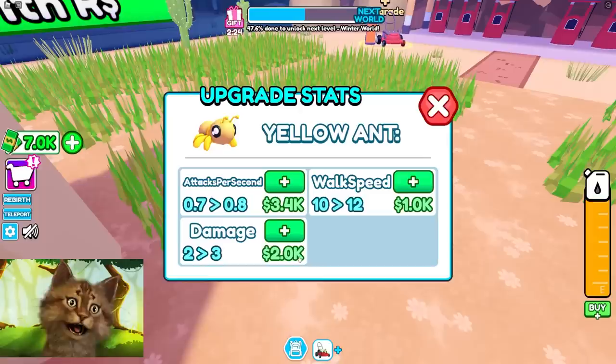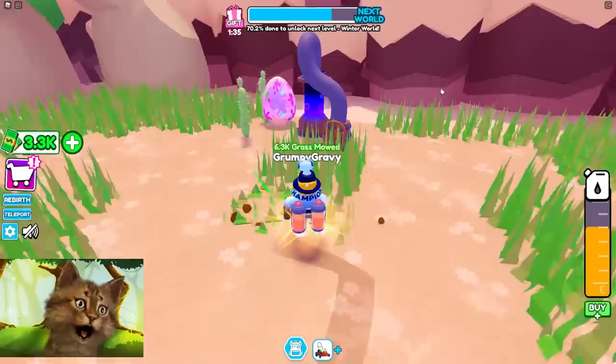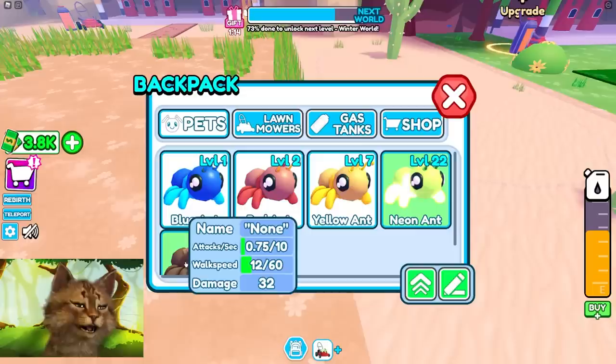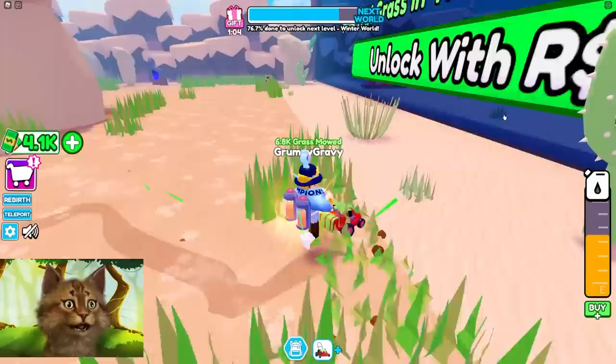Oh, you can upgrade stuff - if you have money you can upgrade walk speed and damage. But it's so expensive to upgrade, I don't think that's worth it. Oh yes, a painted egg - please break it! That's a next level egg! Chocolate! Remove this one, boom - chocolate ant!